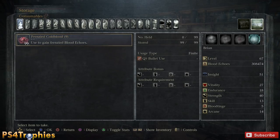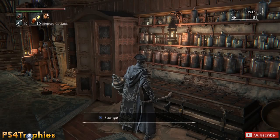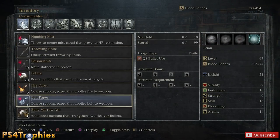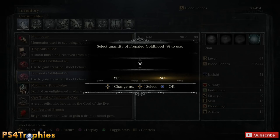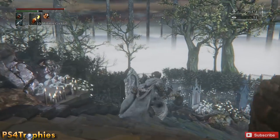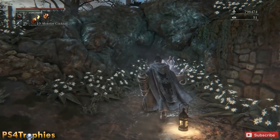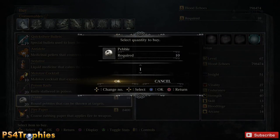When I open up my storage I have 99 Frenzied Cold Blood, which is the maximum you can store of this. I'm going to retrieve all but one because I want to leave one in there to duplicate more. Now that I've transferred all of my inventory, I can go in and use all of them — and I went from 308,000 up to 798,000 blood echo.